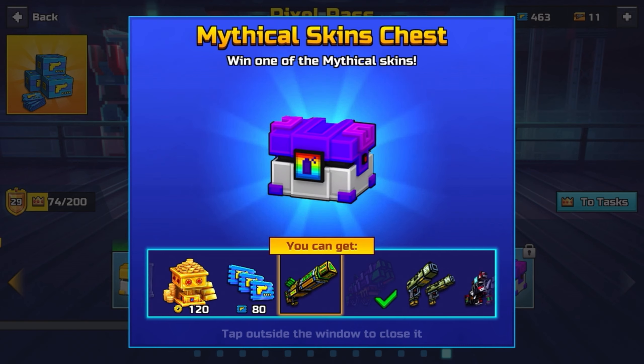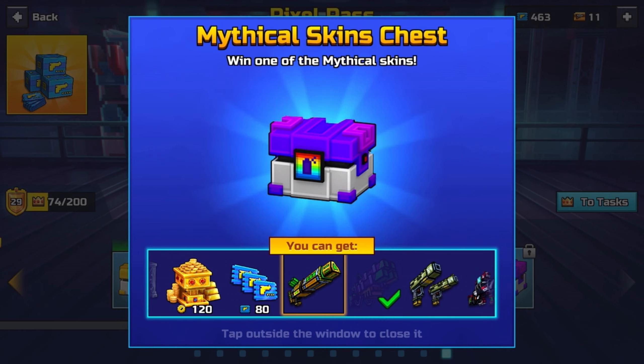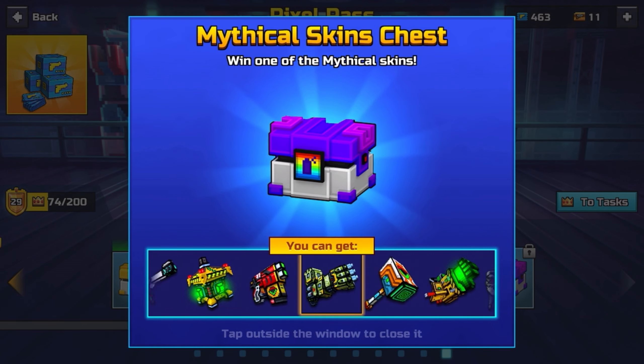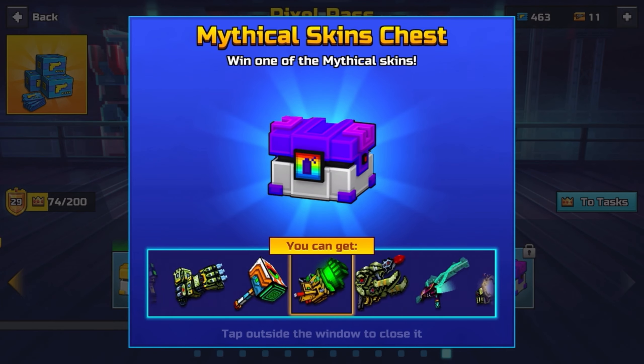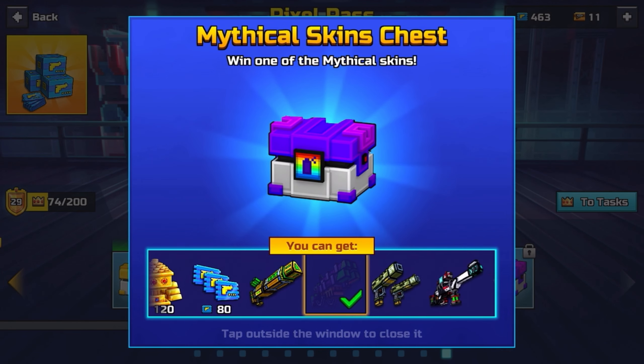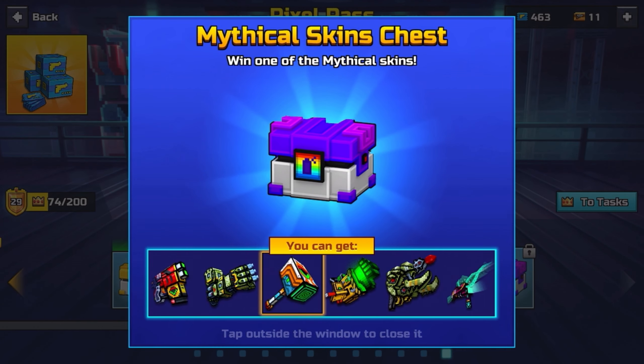Which I think is absolutely genius, because if you get the Ultimatum, it's an insane weapon, so $9 is way too cheap for it. But it's a pretty good deal for pay-to-win players. I'm mainly making this video because I really feel bad for the free-to-play players that think they're gonna get the weapon with the skin and then end up getting disappointed.